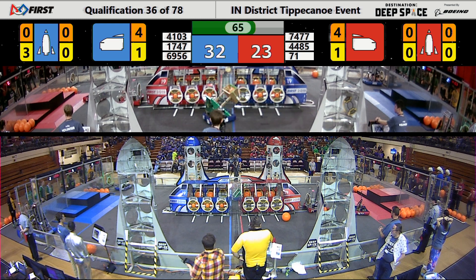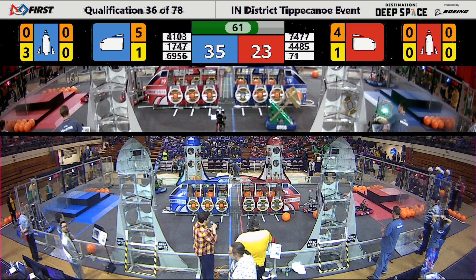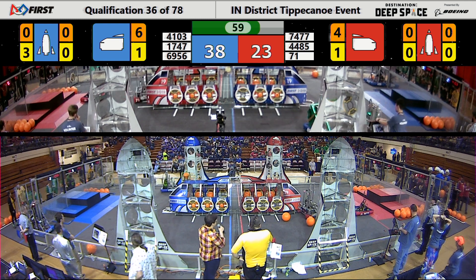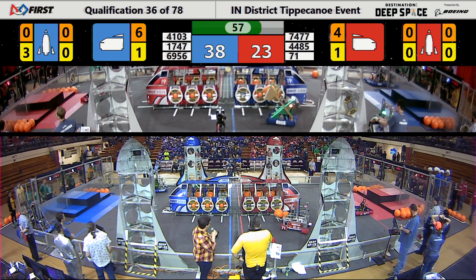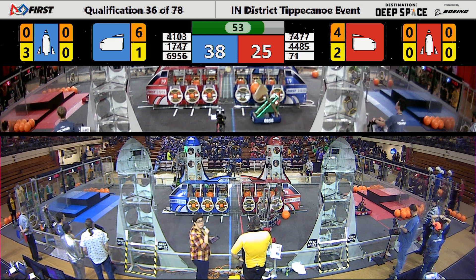Over on Red Alliance, we have 71 lining up to place a piece of hatch panel onto the front of the cargo ship. They've got it, and they're going to quickly turn around and place a piece of cargo into the ship as well.